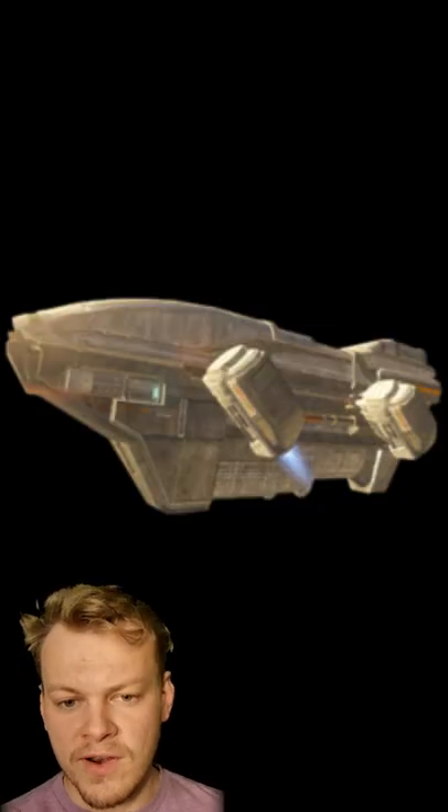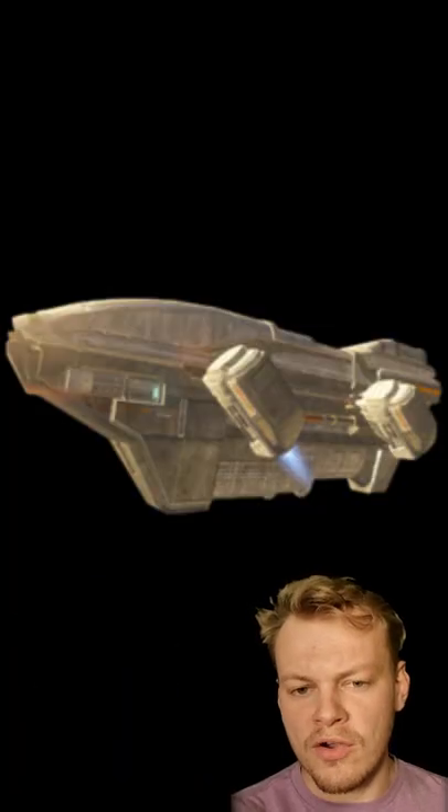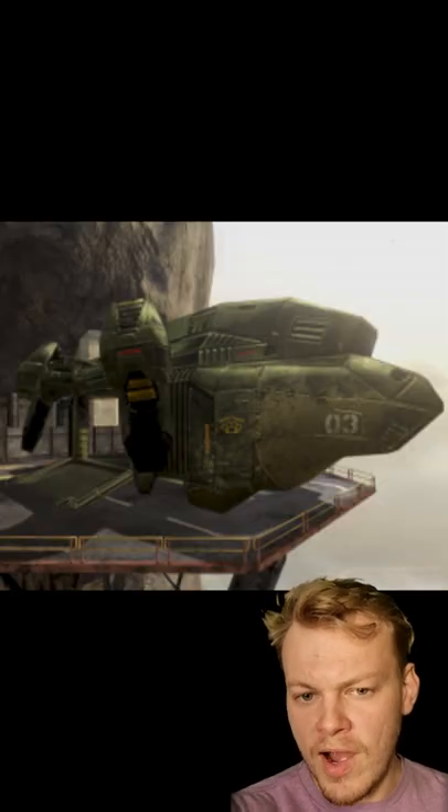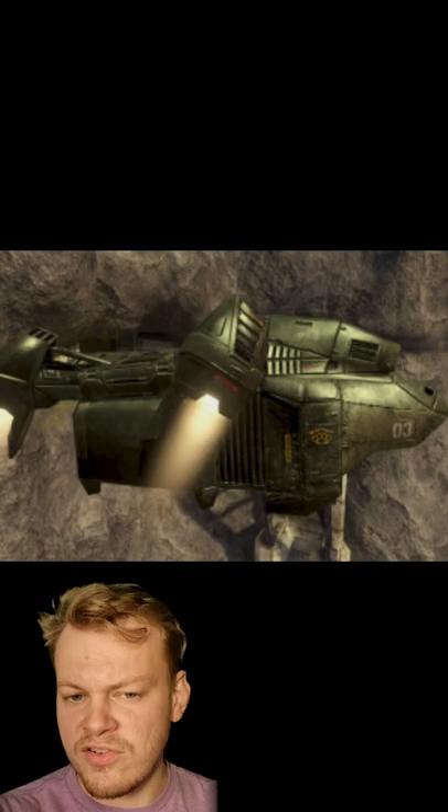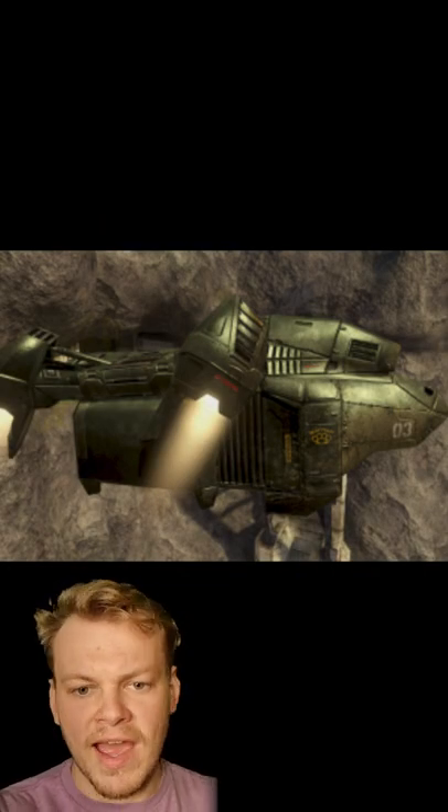Notoriously difficult to fly, the Albatross is a bulky workhorse of a dropship, used to transport crew, up to 50 passengers, and a variety of materiel to positions well away from the frontline and danger.